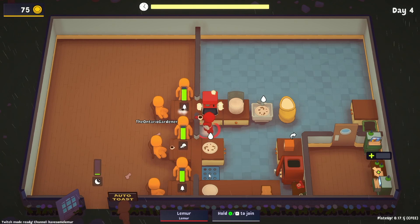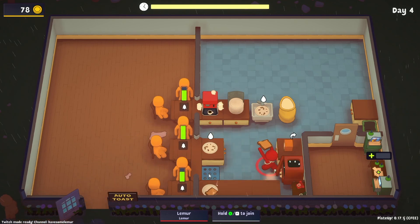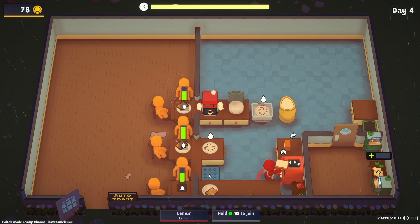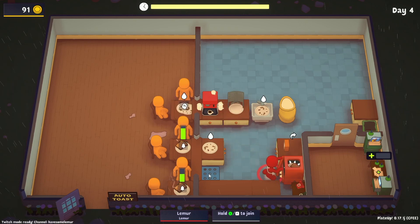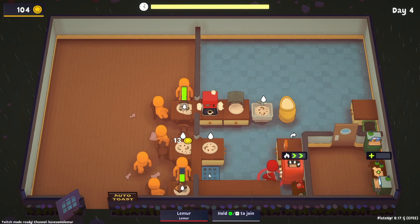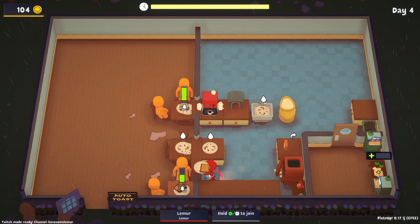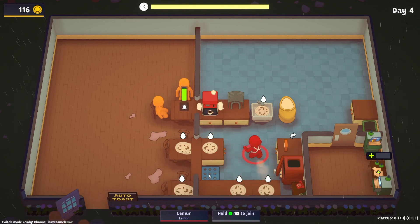We'll serve that customer and they'll leave — we're barely going to make that. If you are doing speed runs, that is one option: bring everybody in, but it is a gamble and can cause issues in the late game. We pushed it so far that we could have actually lost the run there on day three just because I was a little frivolous with throwing out the dishes.